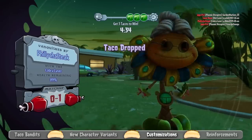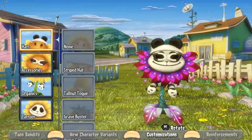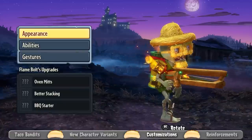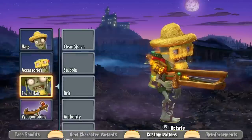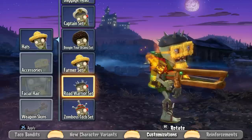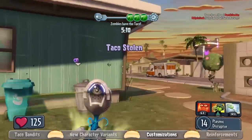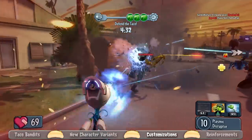We know PvZ fans love customizing their plants and zombies, and we've got more stuff for you. The new concept here is sets — hats, glasses, facial hair, and accessories meant to go together. Things like the Farmer set, the Boogie Your Brains Out set, and we have a skunk for the cactus. They look really great together, but if you want to mix and match and make your own unique look, that's cool too. One of my favorite customization sets is for the Peashooter — it's Mass Effect-inspired, very high-tech and clean looking. It looks really good on the Plasma Peashooter, so check that one out.